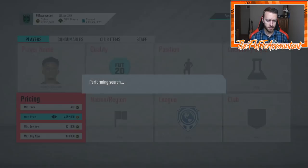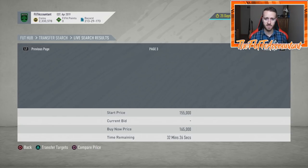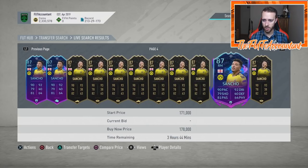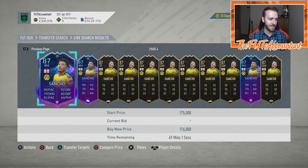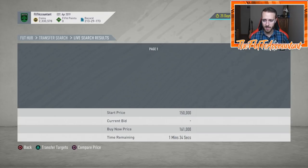Jadon Sancho is 175,000 coins for his Road to the Final card — technically his best version on this game, 87 rated. This card is going to rise a little bit into the game because people are going to realize you kind of have to use real-life football knowledge when trading with these cards. People know Dortmund are playing well right now and PSG has not been playing very well. So they're probably going to be buying up the Sancho card before the game. I'd expect him to be up to 185-190k before game time on Tuesday.